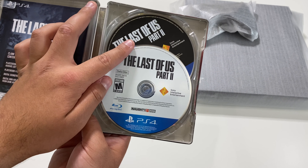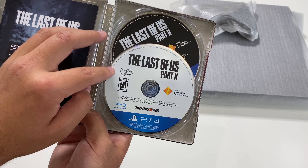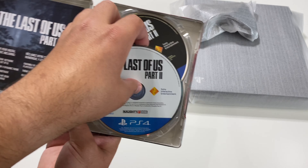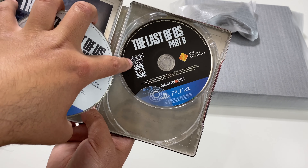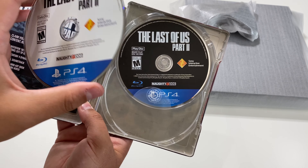Taking a look over here, we have two discs. Now with The Last of Us Part 2 we do have two discs because one of them is the data disc — we insert this disc first. And then after that we use the disc underneath, which is the play disc, and that's how we go ahead and play the game.